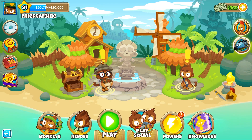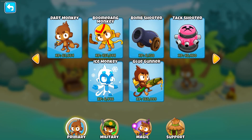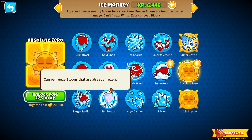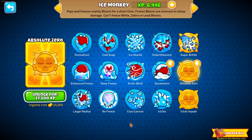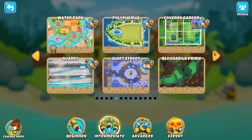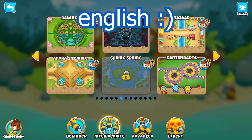Welcome to part two — we're getting some monkey XP. Last time we got all the XP to unlock all the bomb shooters, so we need to finish off the ice monkey now, which is probably my least favorite monkey. We found that the best map to do it on is this map right here.